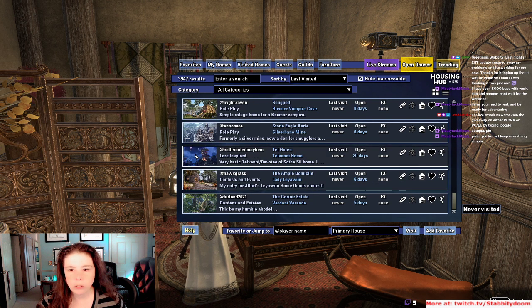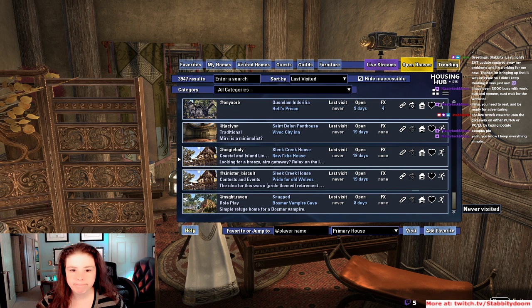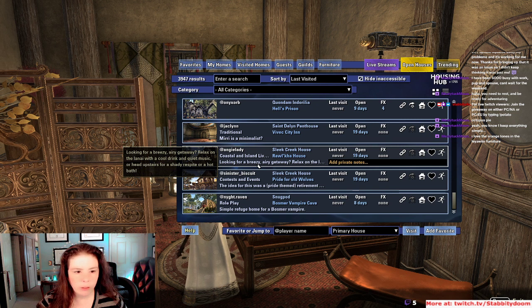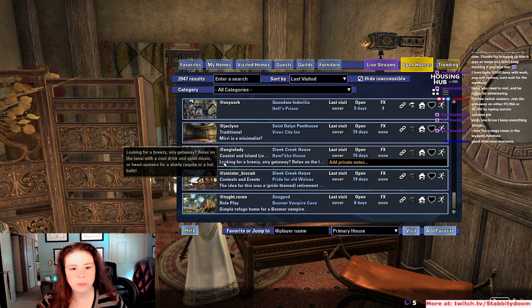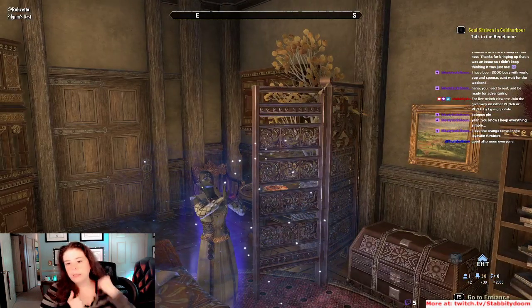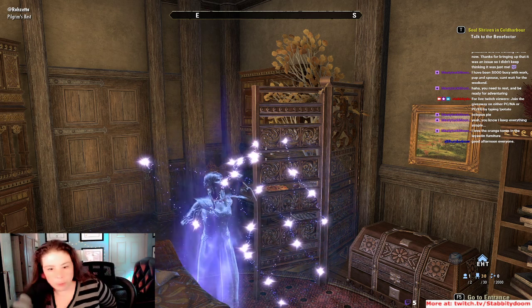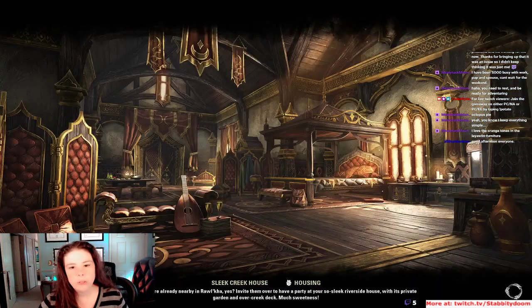It's beautifully done — it's beyond just simple. Angie, Sleek Creek — looking for a breezy, airy getaway. Relax on the lanai with a cool drink and quiet music, or head upstairs for a shady respite or hot bath. Good afternoon, sorry I'm late. You notice the colors — that's something a lot of people don't do, but you notice them and make use of them.